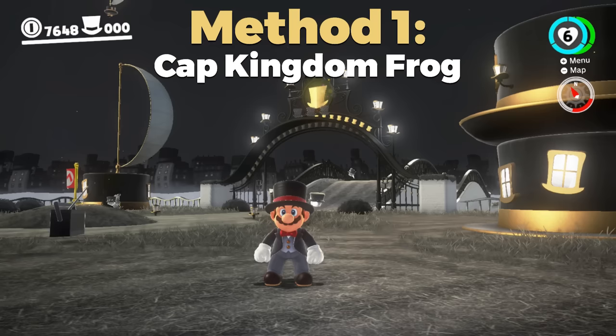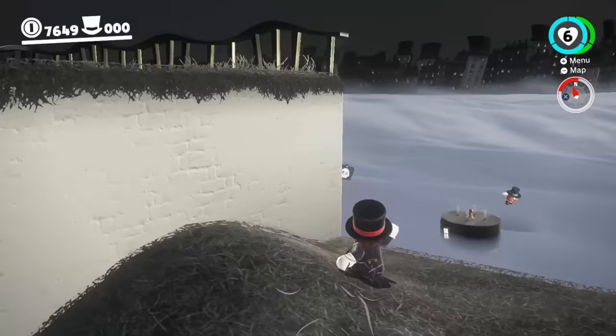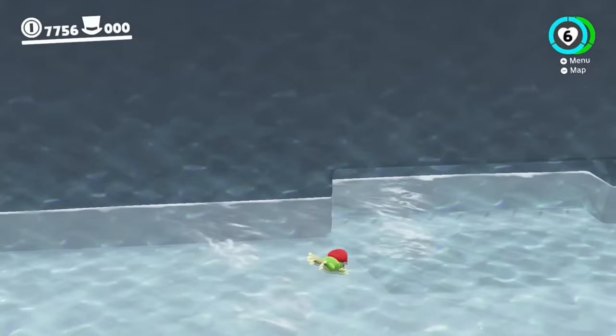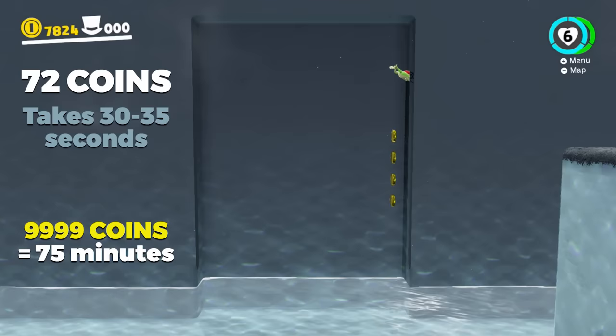Method number one is in the Cap Kingdom. The reason I'm showing this one first is because the Cap Kingdom is one of the first kingdoms, so pretty much anyone can start quickly farming coins. Come over here, drop down on this ledge, and go through this cap door. Once you get here, capture a frog and then jump all the way over here to this little opening in the wall. If you jump up you'll see there are tons of coins to gather.